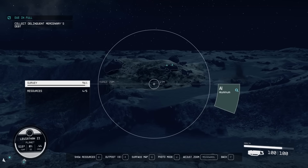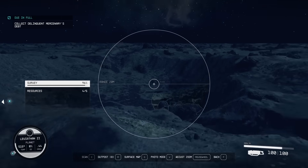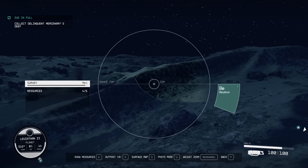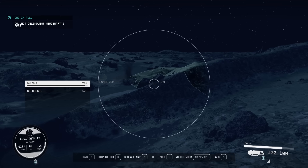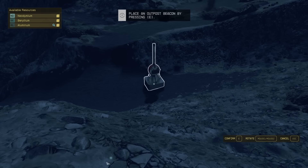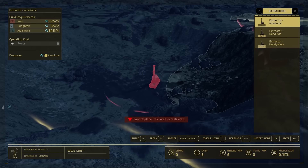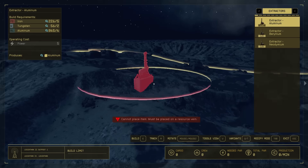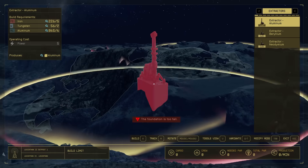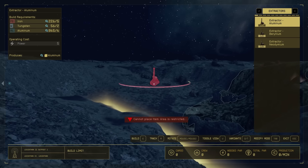I found the spot I want — there's aluminum here, beryllium, and the rare one over there. There's no helium-3 though, which is rough, but this looks pretty good. So I'm going to press R and try to put the outpost beacon somewhere in the center of all these resources because the buildable area is only so big. But there's something to be aware of: for some reason this area is restricted and I don't really know why. So this area kind of got screwed over and I'm going to have to look for a different one.